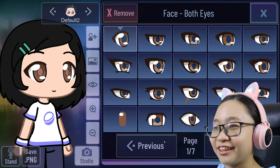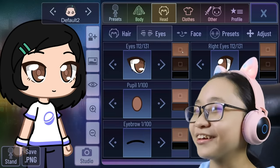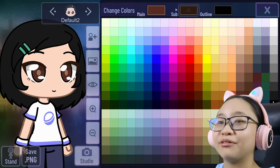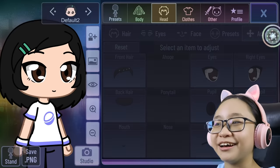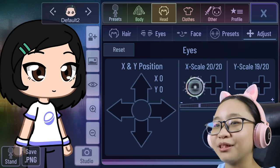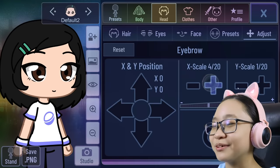Now for the eyes. I used this one. I forgot her eye color — what is her eye color again? Is it brown? I think it's brown, so I'm just gonna use brown. Now for the pupils, I'm making it black. Perfect. The eyes look a little bit too big, so I'm just gonna make them a bit smaller. I think I made her eyes like this. I really don't remember.